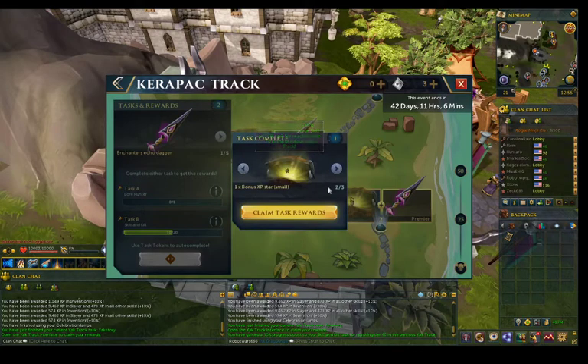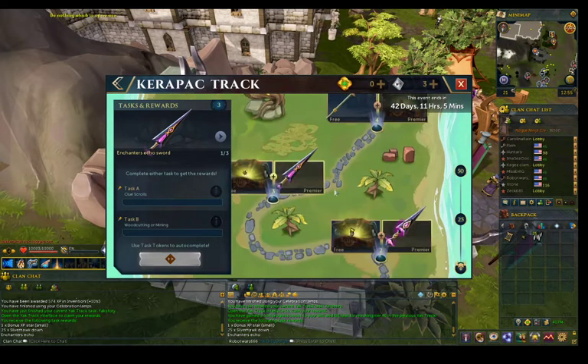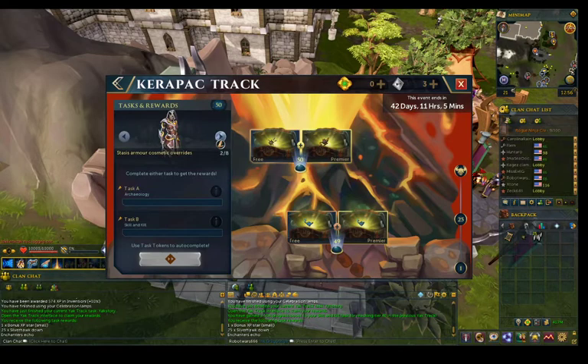As you can see the first reward already — a little bit of bonus XP. Override and Silver Hawk done. So if you complete the previous Yak track you get a boost — you only need to do half the tasks for some of them. Last time I think it was until the 20th task. 50 tasks in total once again. As you can see the last reward — a lot of cosmetics, more than usual, and of course the Yak pad.